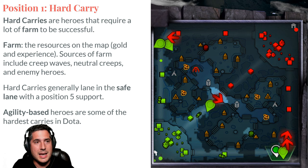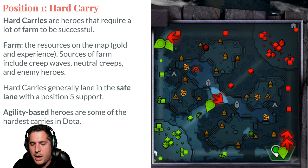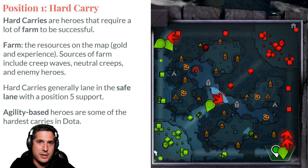Agility-based heroes in Dota 2 tend to be the hardest carries. The reason is that agility impacts your attack speed, and when you're an agility-based hero, not only are you gaining attack speed, you're gaining attack damage, which has a very significant impact on your damage per second or DPS. The result is heroes that can do a tremendous amount of damage very quickly, though they tend to be a little squishy.